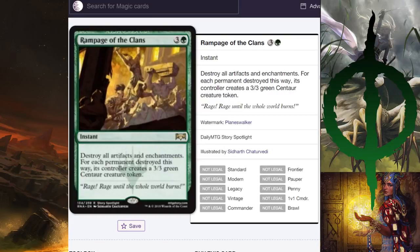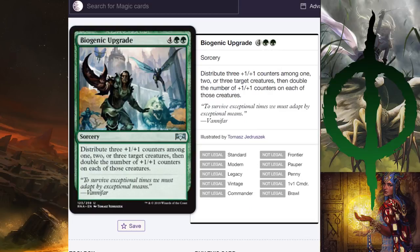Rampage of the Clans — four-mana instant, destroy all artifacts and enchantments; for each permanent destroyed this way, that permanent's controller creates a 3/3 green centaur token. This is not going to see play in Standard because there aren't enough artifacts and enchantments. Additionally, even if you destroy your opponents' things, they get probably more dangerous creatures. For what it's worth, you can combo this with treasure tokens — blow them up yourself at end of opponent's turn and get a bunch of centaurs. In EDH there are just better cards like Bane of Progress.